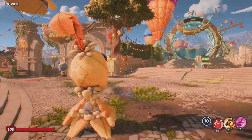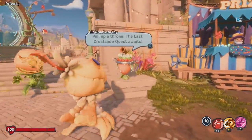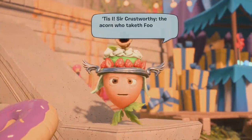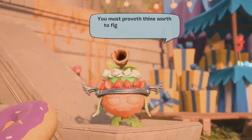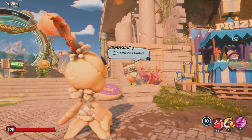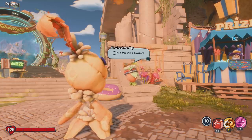Finding all these pies is like a scavenger hunt that we have in Giddy Park. To activate it, you need to speak to this little character you can find over in the plant base called Sir Crustworthy. Once you have spoken to him, you can go around and start collecting 24 different pies. I have already collected one of the pies because I was testing something between the town center regions.